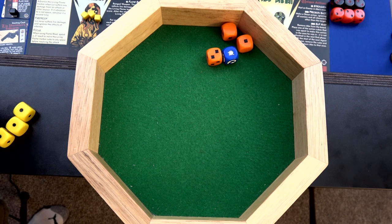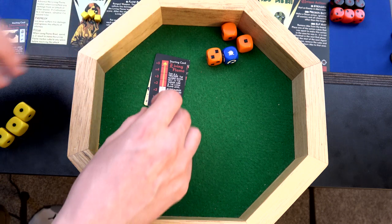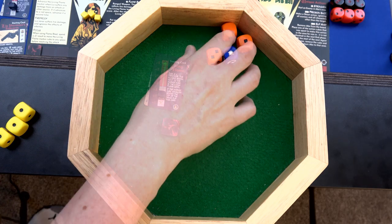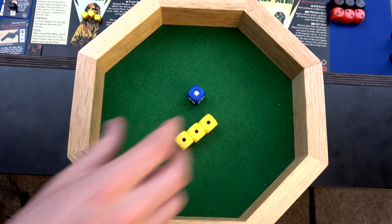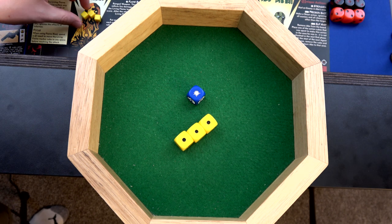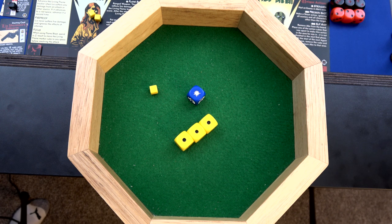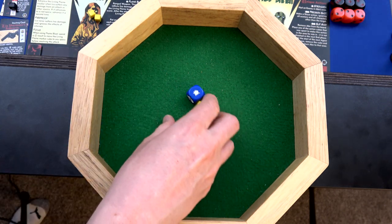Liz will take one point of damage. Remember, she's got her living flame now, so every time she takes a point of damage this is going to move up one spot, which I'm actually okay with right now. Finally we have Abe, and Abe only rolls yellow dice. Something I did wrong in the last playthrough - I thought I could assist with as many cubes as I want. You can only ever assist with one cube. So I'm going to assist with one cube to power up one of these to an orange, just so he doesn't take too much damage.